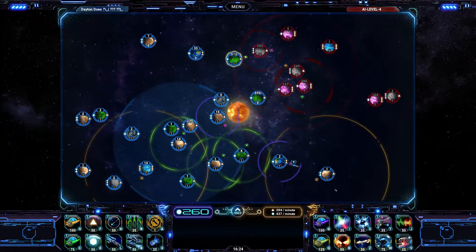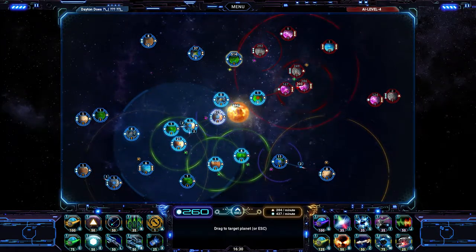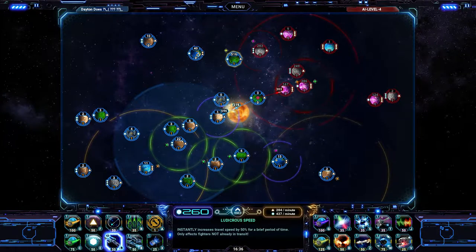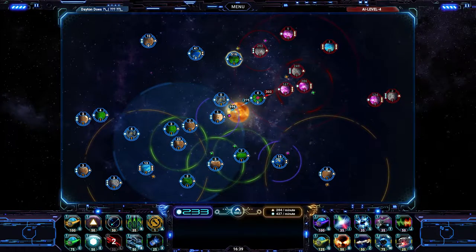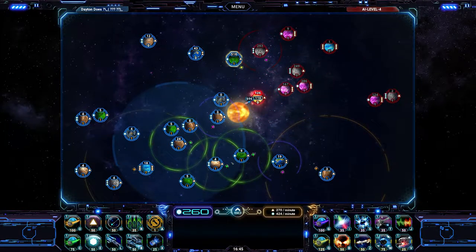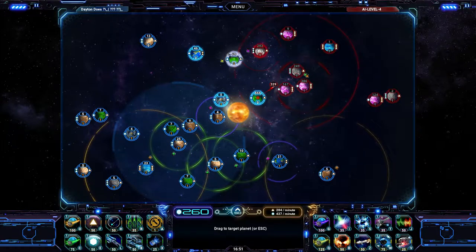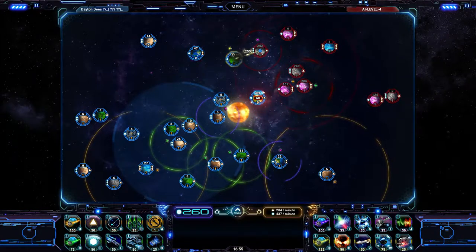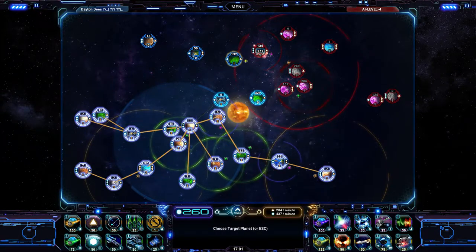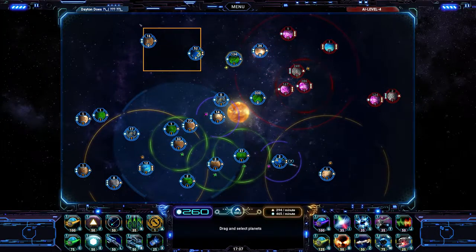Right now I'm just obviously plundering the butts of all these planets — it doesn't really matter what the enemy does at this point because I've got mass control of the solar system. I really like to control the solar system. Just getting all my dudes up in the same place. Be sure not to highlight planets that you don't mean to move a ton of ships away from — there's a handy hint for life.